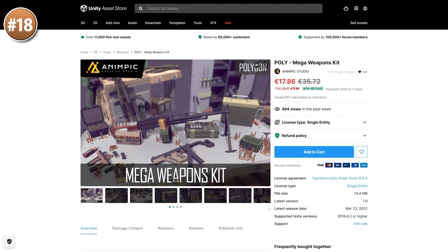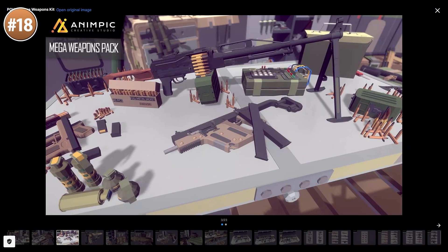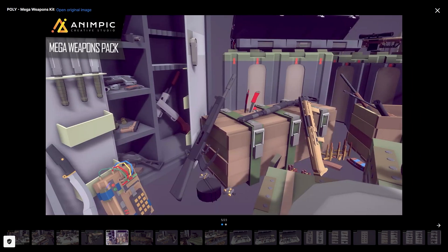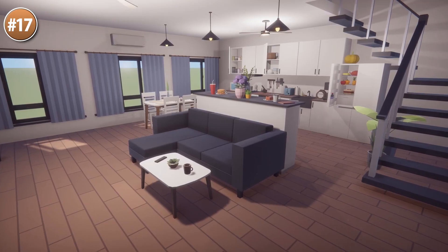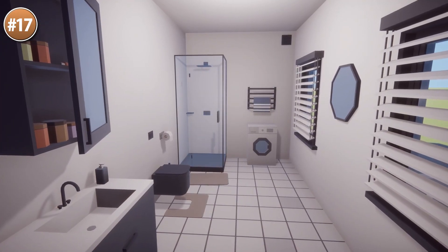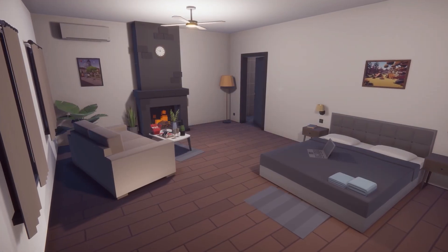Then here's a pack with a ton of low poly weapons — also includes tons of attachments, ammunition and lots of gadgets. Basically if your game is low poly and involves weapons then this pack seems great. Up next, if you need to populate your buildings with interior and exterior, look at this pack: over 2000 objects for a pretty cheap price, all of them in a nice low poly style. Could be perfect if your game involves lots of house interiors, like maybe you're making a Sims game.